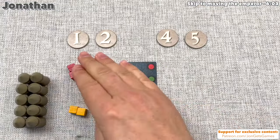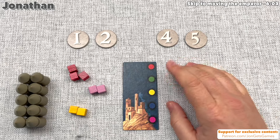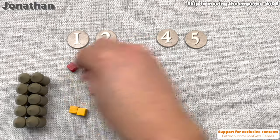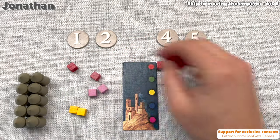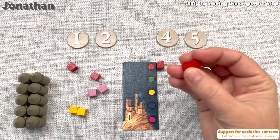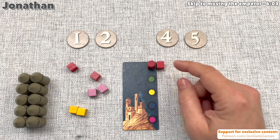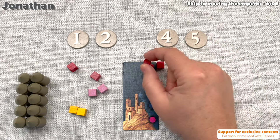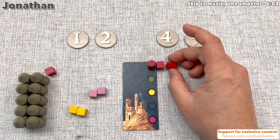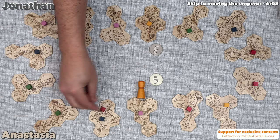On my turn, the first thing I do is choose exactly three of my cubes from my reserve. Every cube either goes into my court, which helps me affect majorities, or out on the board. I'm going to put two red cubes here into my court. As soon as I put the first one down, I have a majority of red cubes because Anastasia has none. So I get this majority marker — clan emblem, according to the rulebook. This means that red cubes are my cubes for now. Then I put a second one down. The third cube I am going to put out here on the board, one space away.